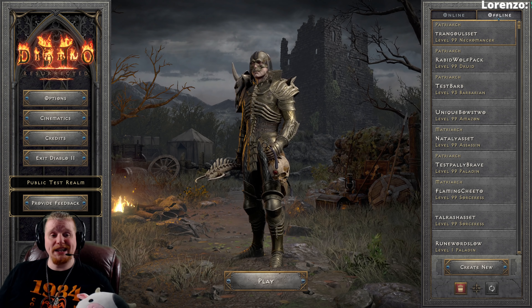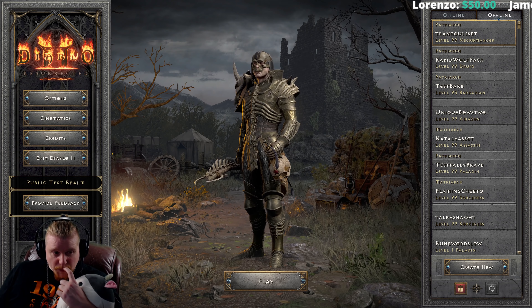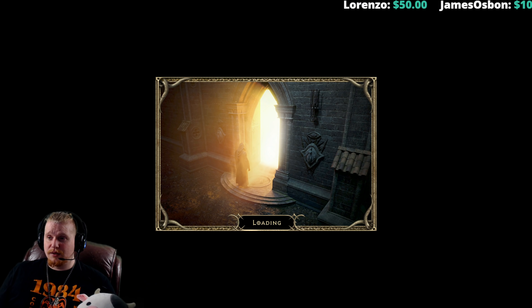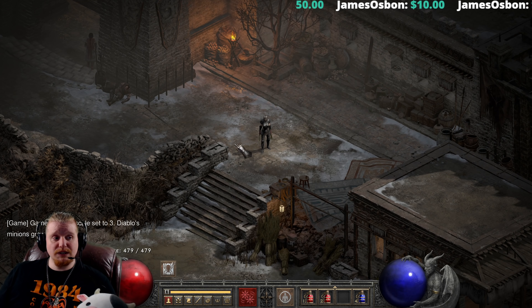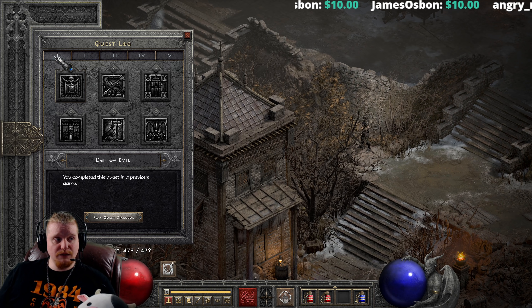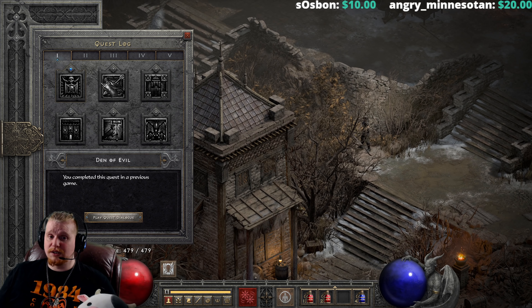Moving on to the next tip: don't forget your quests. There are a lot of quests in the game that give you bonuses, and you really need to make sure you don't forget them. There is a free skill point that you get in Act 1 from the Den of Evil. It might not seem like an awful lot, but it can add up, especially over three difficulties — that's three skill points you would be missing if you never completed it.